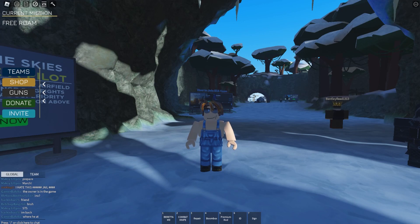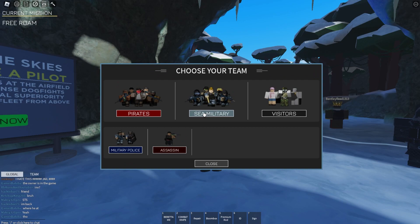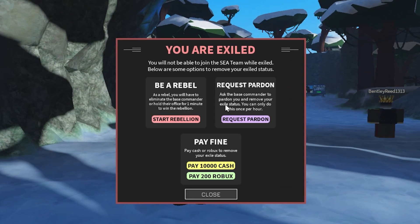Have you ever gotten exiled and frustrated that you can no longer join the C-Team? Well, this update brings you three new solutions to this. When you try to join the C-Team as an exiled player, you will be shown a new menu presenting three options.